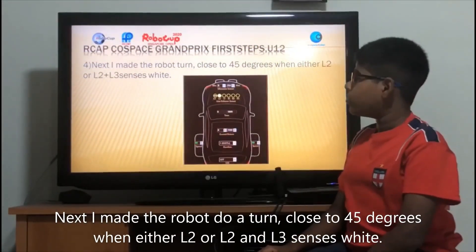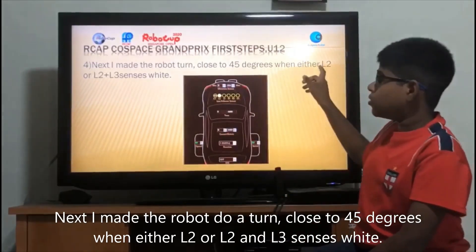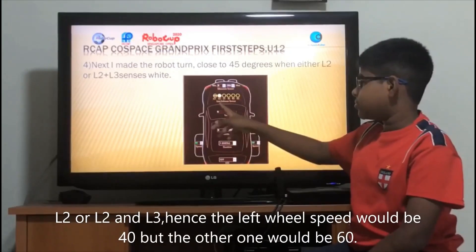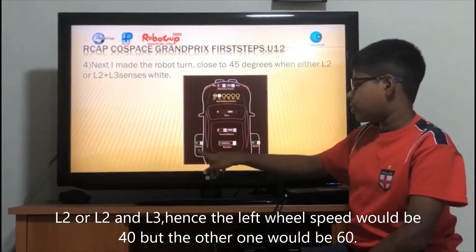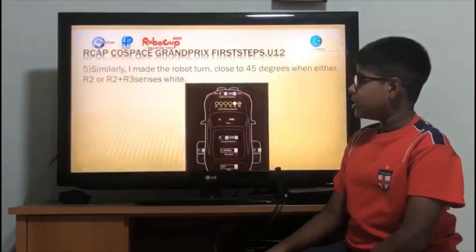Next, I made the robot do a big turn close to 45 degrees when either L2, or L2 and L3, senses white. That means L2 or L2 and L3. Hence, the left wheel speed will be 40 and the other one will be 60.